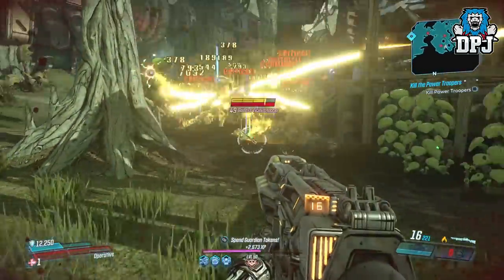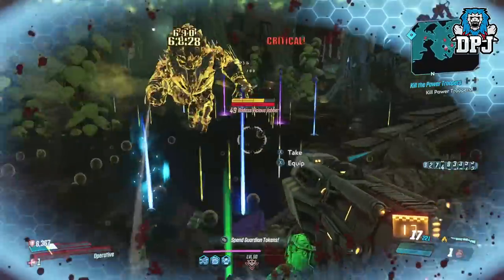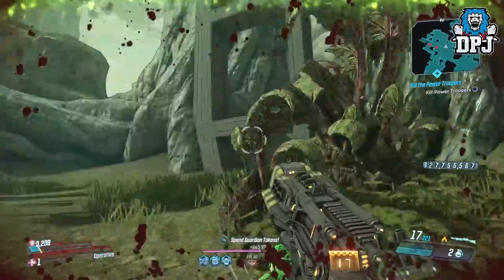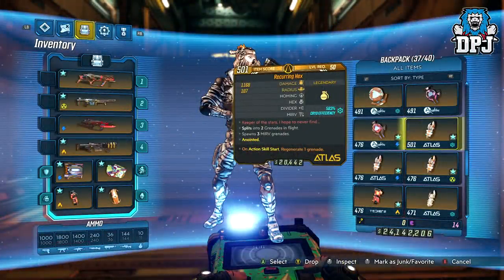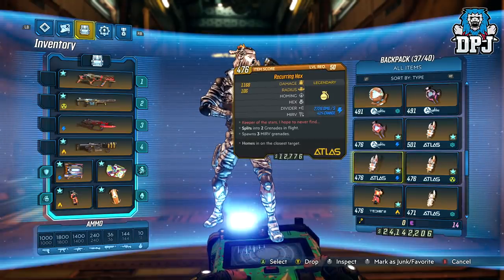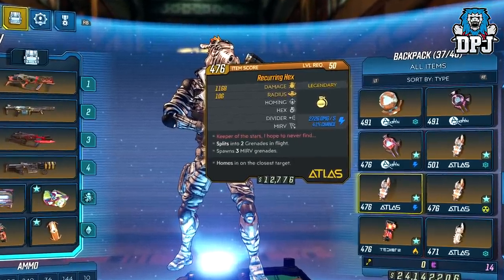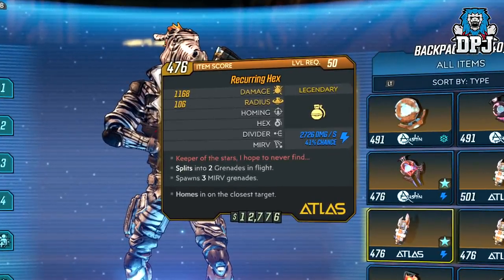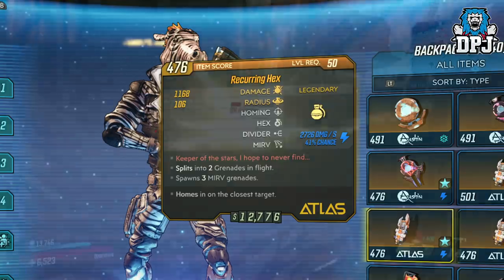So what's this super rare grenade I made this video for? Well, it's actually a variant of the Hex grenade, but unlike any I've seen. I have an anointed Rucon Hex with Cryo damage, a Rucon Hex with Radiant damage, and another that does Shock damage. All three of these grenades, when thrown, split into two grenades in flight, then spawn three MIRV grenades which track and do massive damage — as you can see on screen now.